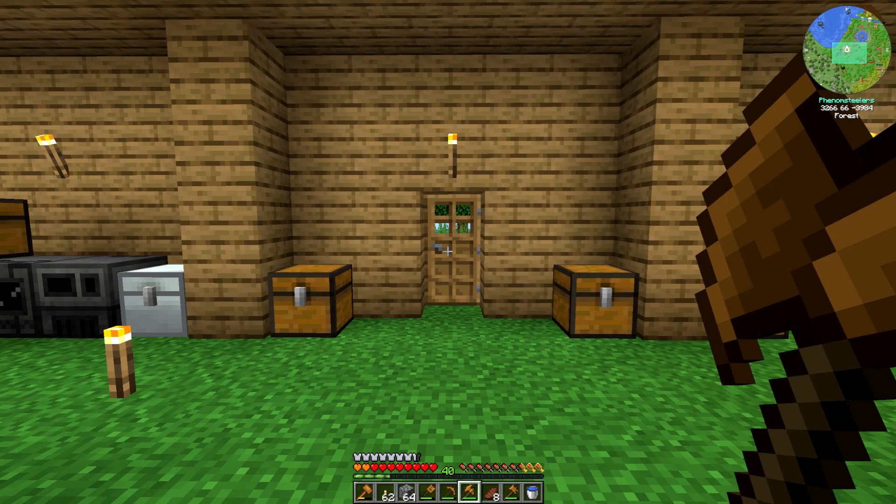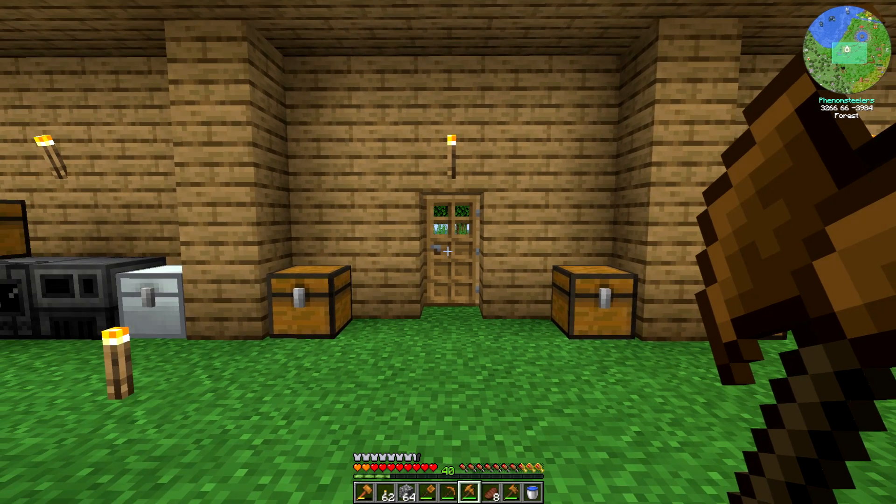Hello, I am Minecraftphenom08 and this is episode 4 of my Billionaire Minecraft series where I will collect 1 billion iron ingots, gold ingots, diamonds, and emeralds using the All the Mods 6 mod pack in Modern Minecraft 1.16. In today's episode, I am going to build a jetpack and go to the nether as well as build the infrastructure that I need to charge that jetpack.